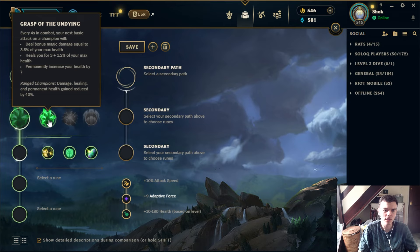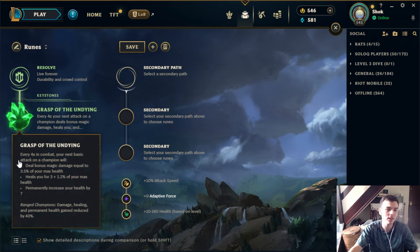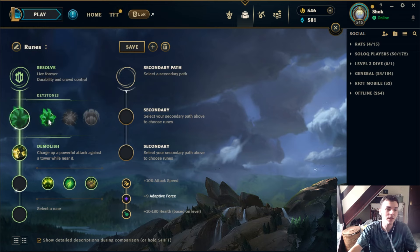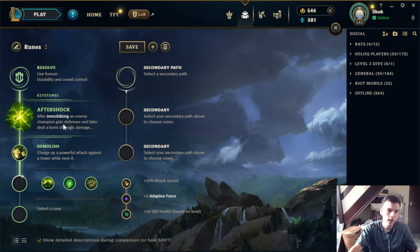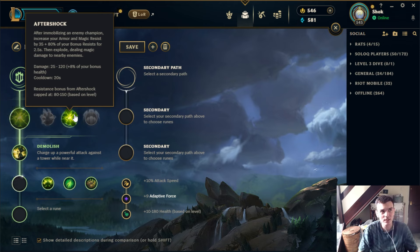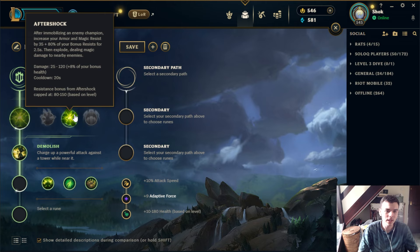Let's go over to Resolve. Grasp is kind of a trading rune but also gives some permanent HP. It's quite good for champions that want short trades but don't get much value out of Electrocute — champs like Camille, or recently Smolder mid. It can also just be useful for making yourself a little bit tankier. A lot of the time the trees themselves can be better than the keystones, so if you want to go into the Resolve tree but don't want the other keystones, Grasp might just be your default.